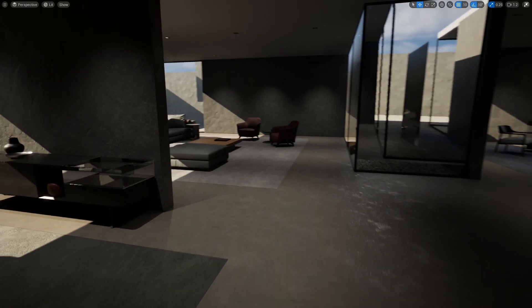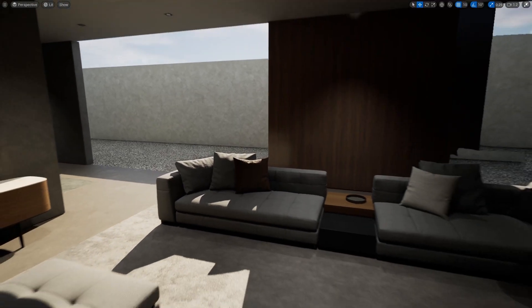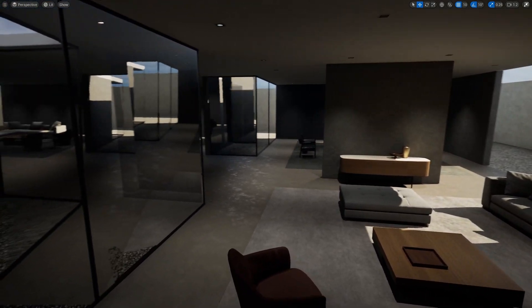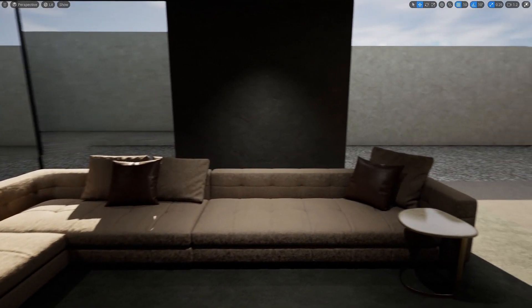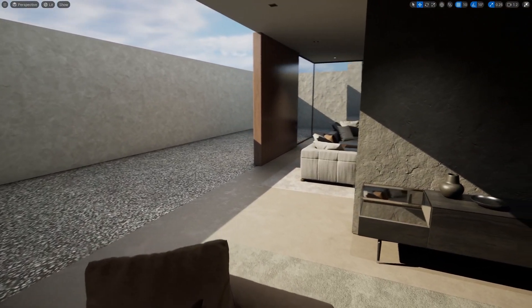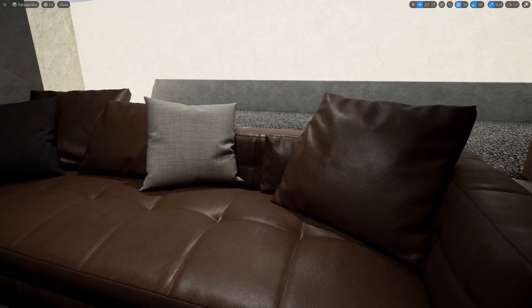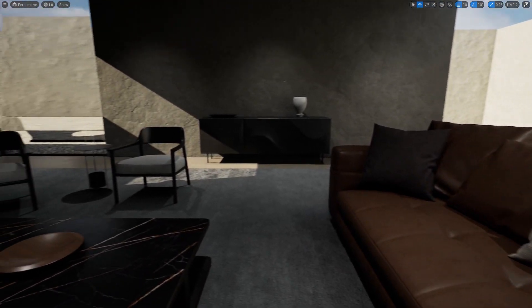Next up we have the Meta Furniture pack. This is an archviz furniture pack, so expect very high topology, highly detailed meshes, and high poly count. This is no problem for Unreal Engine 5 because you can just enable Nanite on all the meshes and then use them for pretty much anything — games, films, whatever. There are very high quality leather couches and glass coffee tables. I've always wanted to try getting one of these realistic high-detail archviz levels and see what it'd look like in VR — maybe I'll try that with this pack.